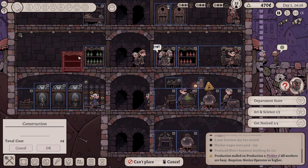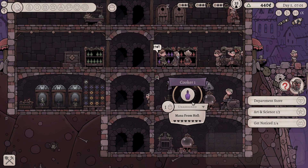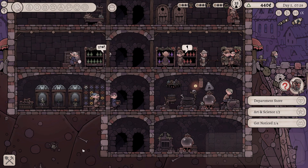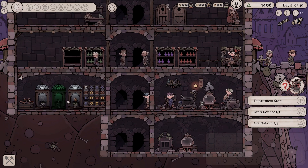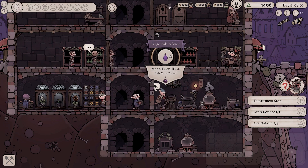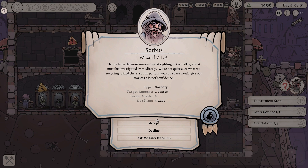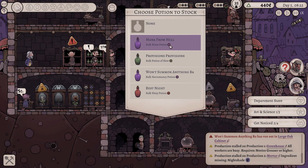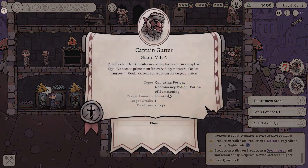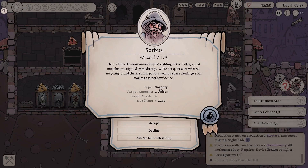Stop making this. Put this up here. Storage target of four. Won't Summon Anything Bad - I don't think we have any in stock at the moment. What do we got up here? Wizard VIP. You want a sorcery potion? Mana from Hell... Ask me later. Bulk mana potion - yeah, we don't have one of those. Sorry. Necromancy potion - this is a necromancy potion. Is it a decent enough necromancy potion? I'm not sure. I think we're probably going to end up declining your mission. Sorry buddy. What about you? You're looking for provisions. Two crates worth of provisions? I'm happy to do that. I'm very, very happy to do that.